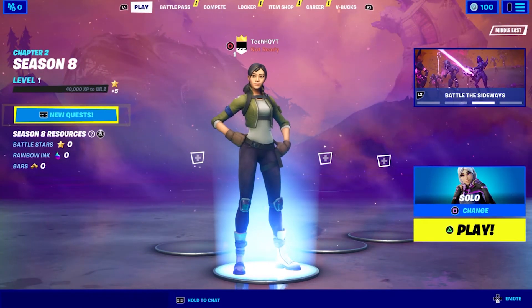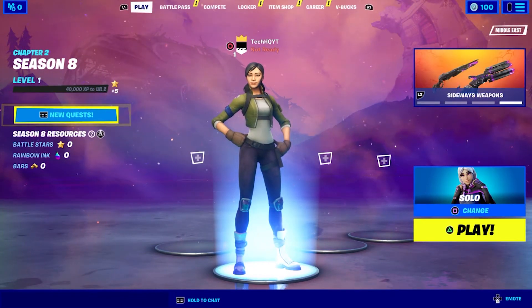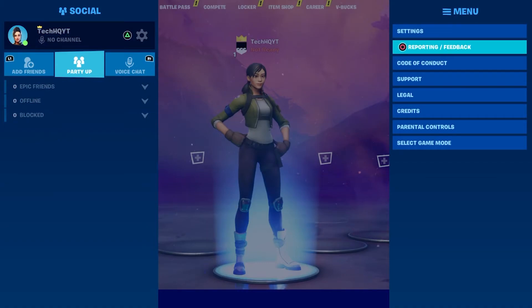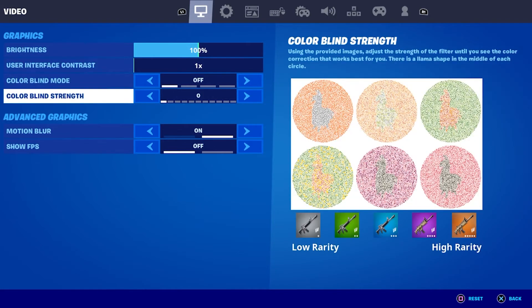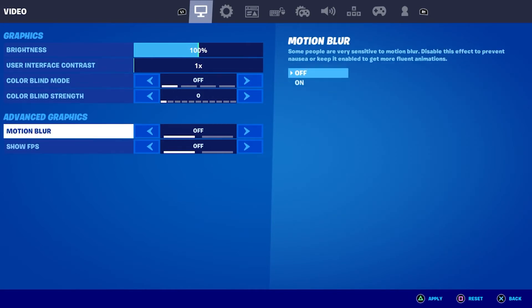For the first method to get higher FPS when you're playing Fortnite on PS4, go to the Fortnite settings, scoot down, and go to the video tab. Then scoot down and disable motion blur. Press triangle on your PS4 controller to save. Disabling motion blur will really help you get more FPS in Fortnite.